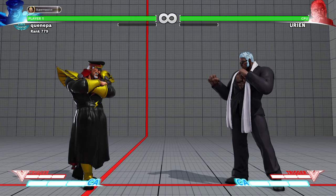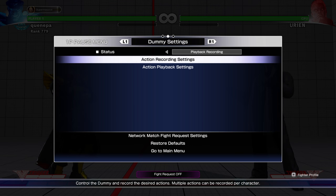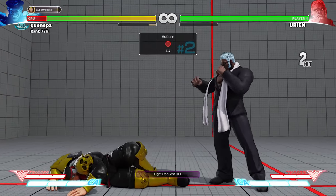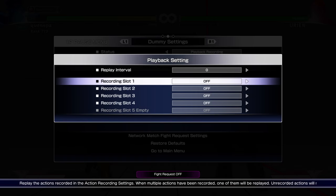I just feel like Urien has a lot of options against Bison to keep pressuring him. Bison is not good when he's in a pressure situation. And the fact that Urien can kind of just easily get in on you — as a Bison player you're constantly just trying to pressure your opponent from mid screen.